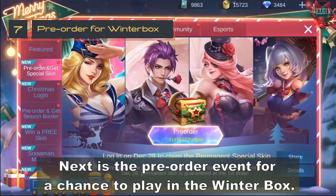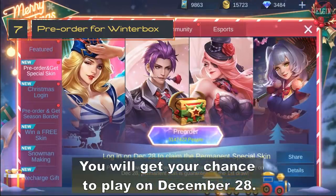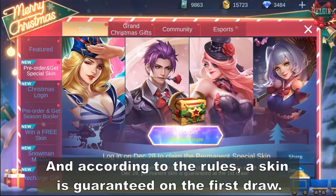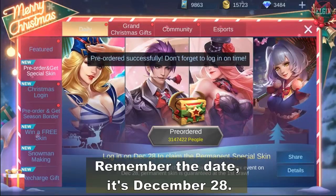Next is the pre-order event for a chance to play in the winter packs. You will get your chance to play on December 28. According to the rules, a skin is guaranteed on the first draw. Remember the date, guys — it's December 28.